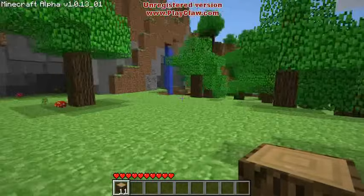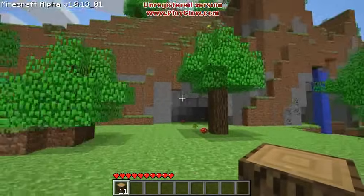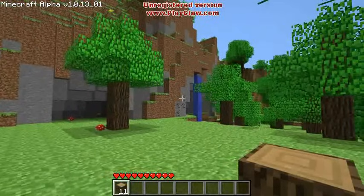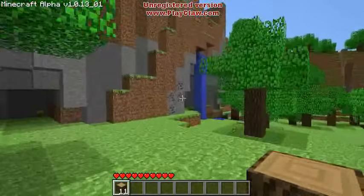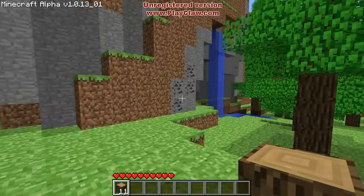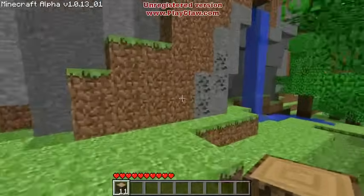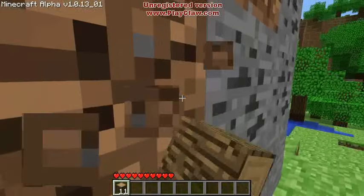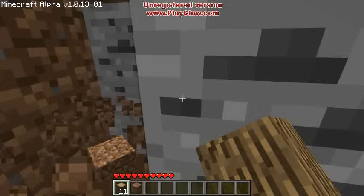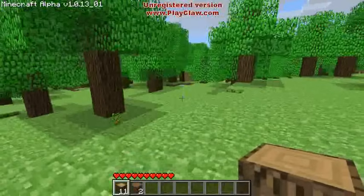My next order of business is to locate coal. There's coal right there. This is rock — the gray is rock, the brown is dirt. When you see black spots like that, that's coal. We need coal to create a source of light. But before we can do that, we need to build a tool because I need to get this coal out of the rock. I can cut trees with a block of wood, I can even dig into dirt, but I cannot get coal. So I need to make tools.